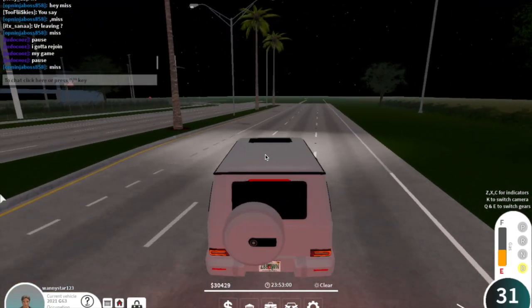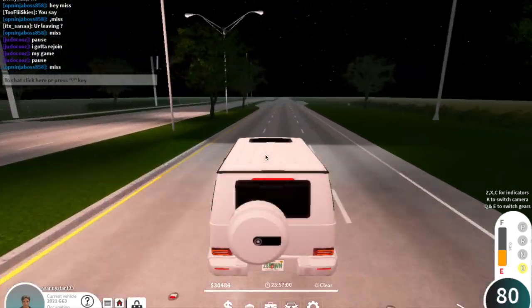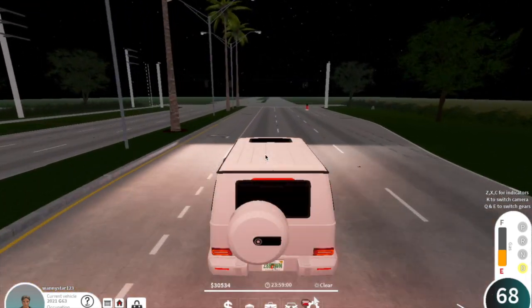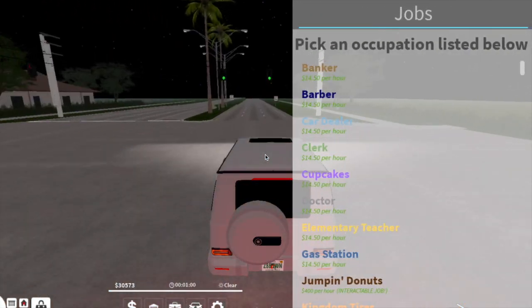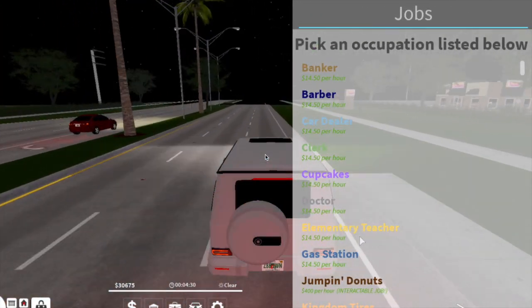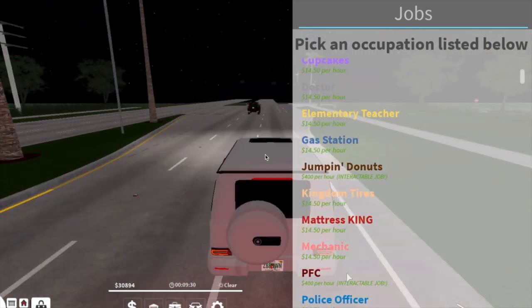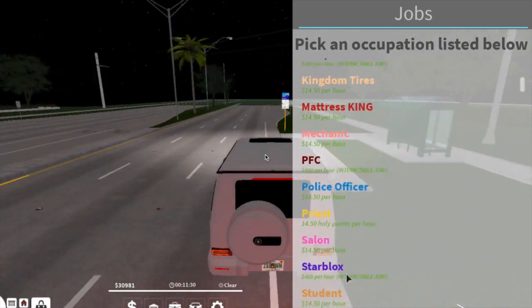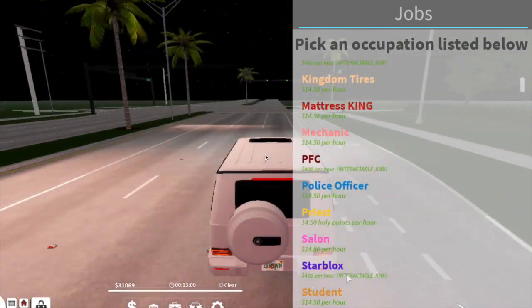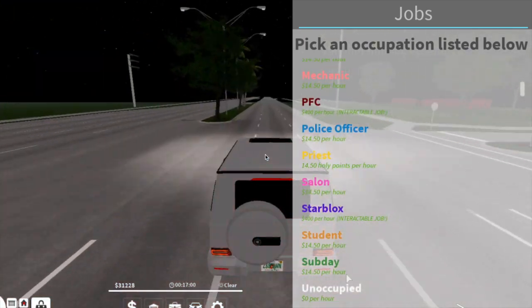Another way to earn money is by going to work. To work you have to go to the little luggage case. The jobs that are actually going to pay you are Jumping Donuts, the PFC which is KFC, and Starbucks — that's it.